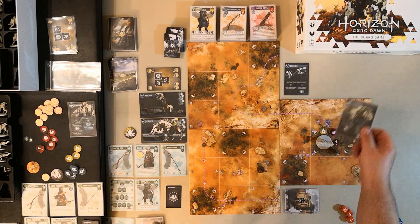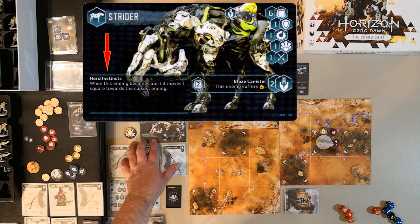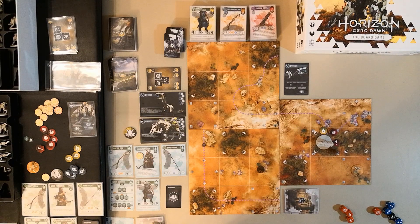Now the enemies go. The Strider was alerted and has the ability 'Herd Instincts' — when it becomes alert, it moves one space towards the closest enemy. But here, 'enemy' on a machine card means another machine, not a hunter. The machines are always the enemy; you are the hunters. There are no other machines on the field, so it can't do that. Striders and Watchers are both good at alerting other machines via cascading alertness, but in this scenario they started so far apart that it was easy to pick them off individually.